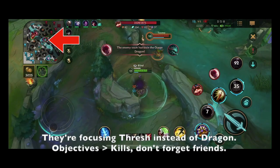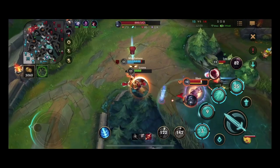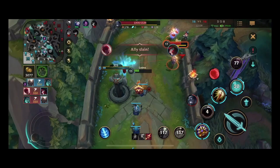Kennen and Pantheon are in mid lane and they should have roamed to collapse on us. Ashe is in Baron Lane and probably intentionally ignoring the teamfights because of Pantheon's earlier behavior. Since Miss Fortune put herself in a position where I couldn't help her, she inevitably dies. But I get to get fancy here and get a nice double kill with the help of a turret.